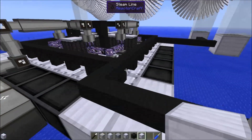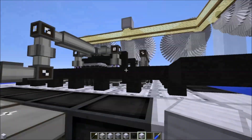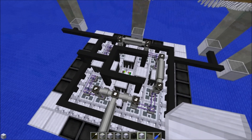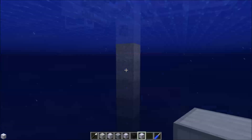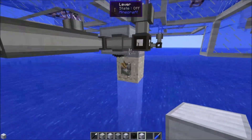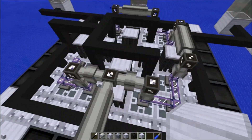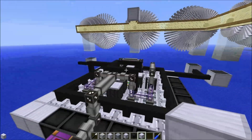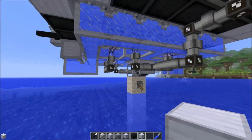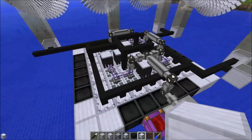What happens if central control loses power? This is an important thing. If central control loses power, it activates a scram event — it assumes there's been some sort of terrible failure and will instantly drop the control rods. If I hit this lever, it drops the rods and you get that little boom. When power comes back on, central control requires me to manually retract the rods. So if central control ever loses power for whatever reason, it will drop the rods to stop the reactor.